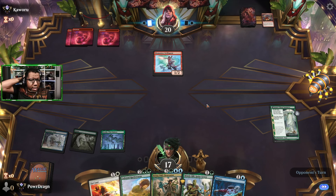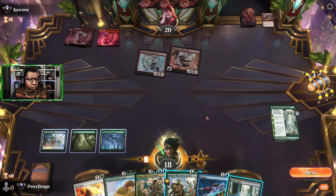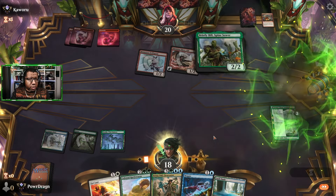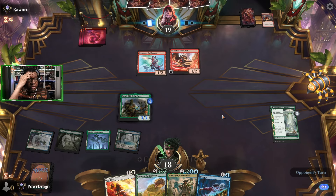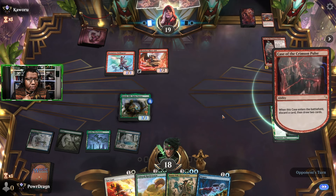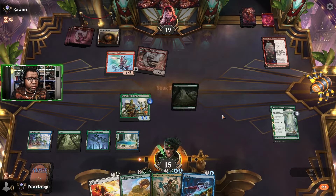I guess we could just play Rattleworm straight up if we had to. We gained three, we're at 18 — we could play this, play a land, this becomes a 3/3. We'll do what we can do. I don't expect Bristly Bill to live very long but — oh wait, if that's all they got, maybe. They had a land but it's colorless. Cool, we're at 15, still cooking a little bit.